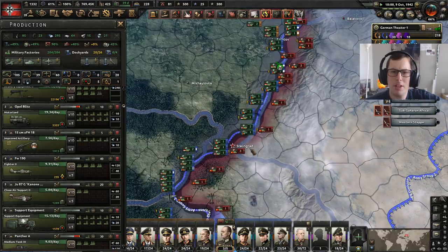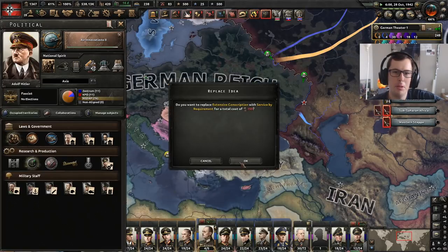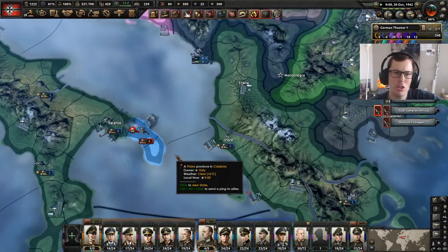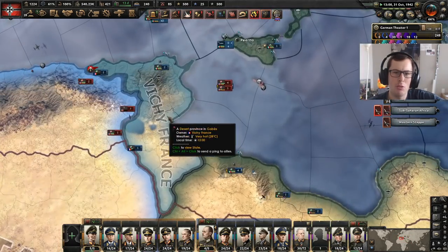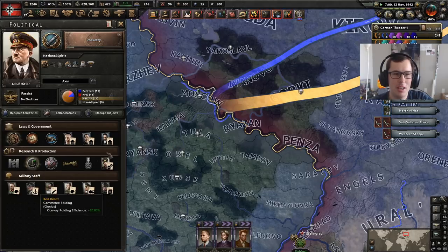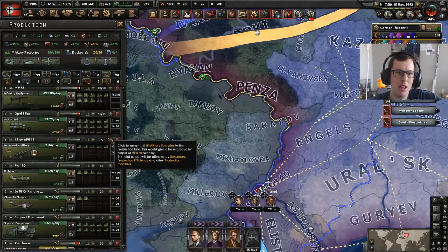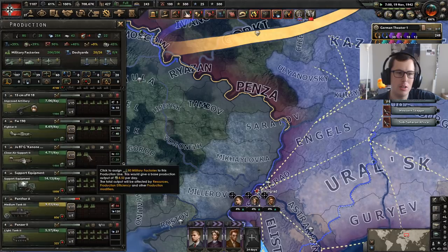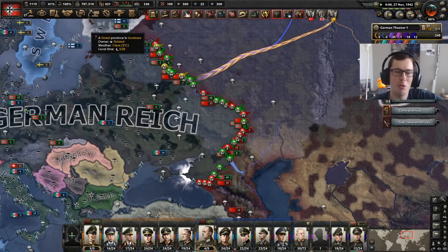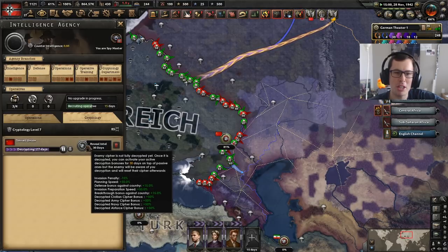They've taken back Stalingrad — we will take it back. I'm going to have to go to service by requirement, which isn't really ideal. It looks like Italy is struggling with an invasion — they are losing North Africa. So I'm putting every available resource I have into trying to defeat Russia now. I have been lacking infantry equipment this entire war. Launching an attack in winter isn't wise. It's still got 28 days before we've got the cryptology down again. They invaded again and they immediately get surrounded.